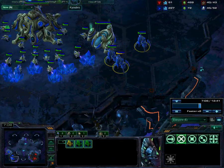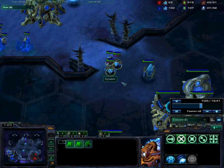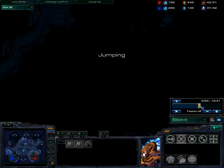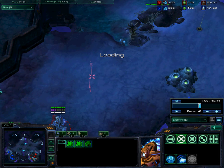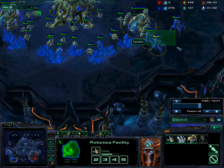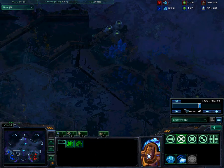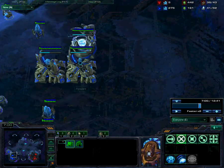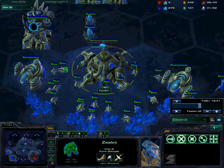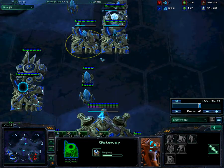I've got three Stalkers out so far, I get a fourth, and then I warp in another Sentry because I want to have lots of Sentries with lots of energy. At this point, I'm pretty sure he's just going to be going for the standard Marine Tank Banshee all-in. My observer is just going out there. I say I'm going to need Sentries with high energy for Guardian Shield to reduce damage from Marines, and to Force Field off Marines so they get sandwiched between my Zealots and Force Fields. This turns out not to happen, and the Sentries end up not being as useful as they could be, but it's the thought that counts.